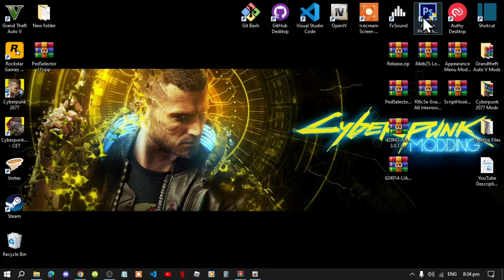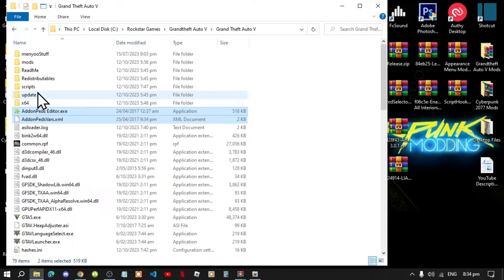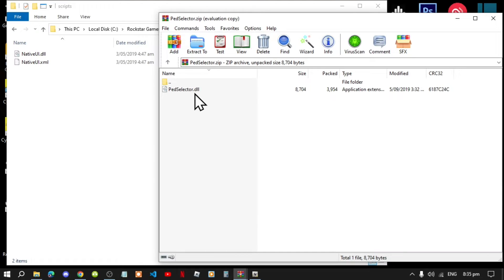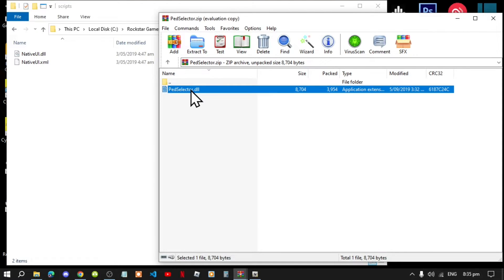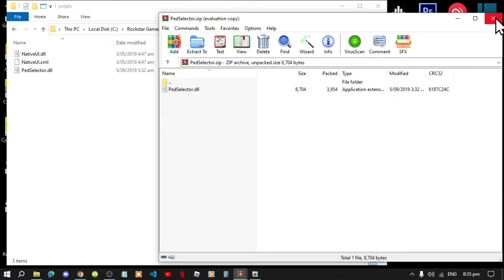Now go back to your GTA V main folder and go to your scripts folder. Make sure that you have the latest Native UI as well. Open up your Pads Selector extract folder, select your dll file and drag it inside your scripts folder, then exit out of the extract folder and go back to your GTA V main folder.